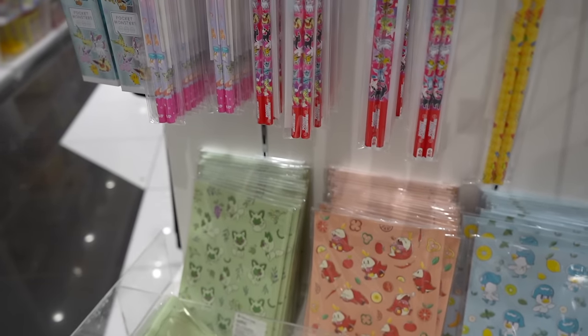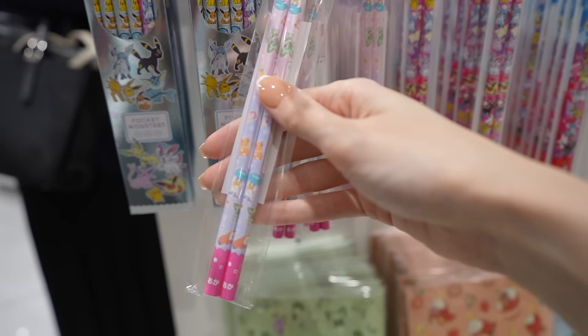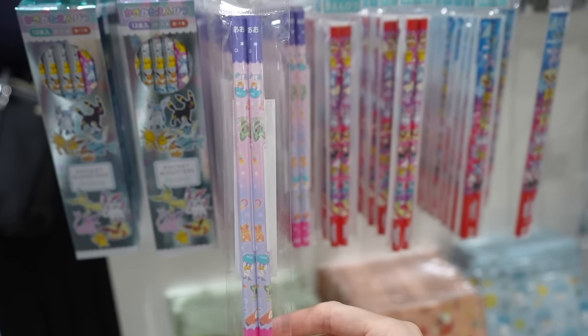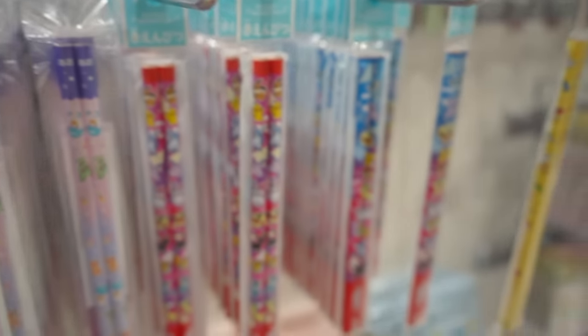Ooh, pencils — don't mind if I do. We've got an Eeveelution set, but also look at the colors on this — they're so dreamy. And 2,200 yen, so that's like under $20. Very nice.